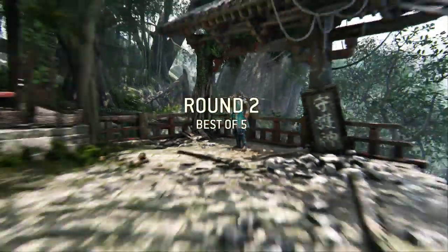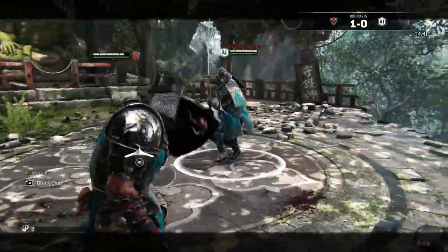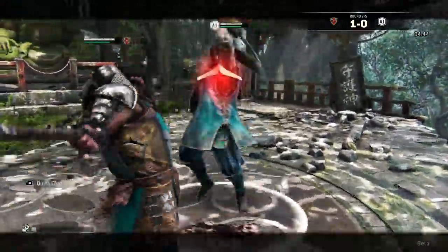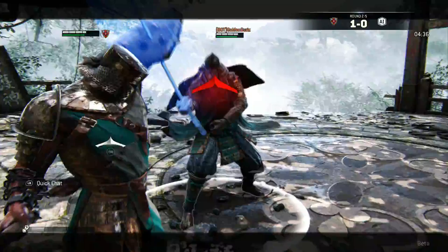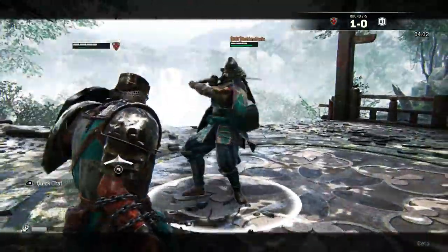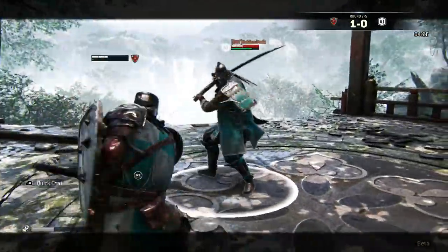Here we are with the Conqueror execution, snapping the mech there with the Morningstar. The best way to counter this is with fast attacks since he is quite slow. If you're doing that, change your stance often — go in circular motions and vary the way you circle around.